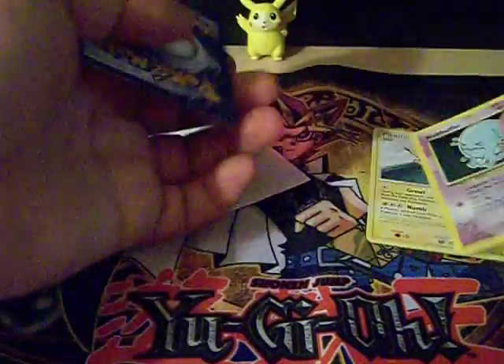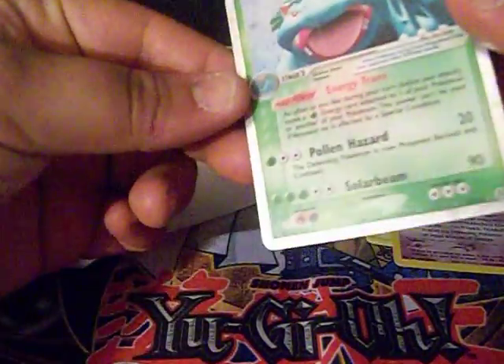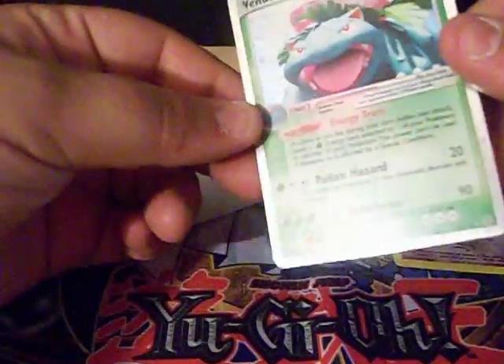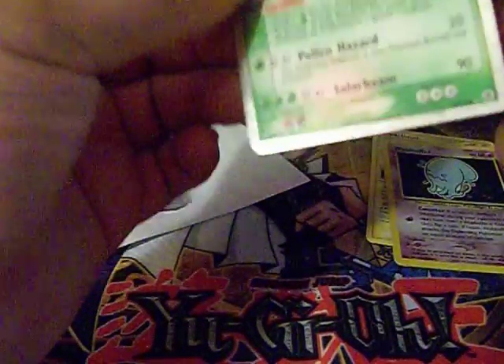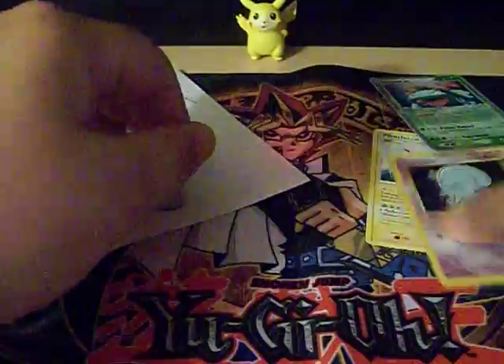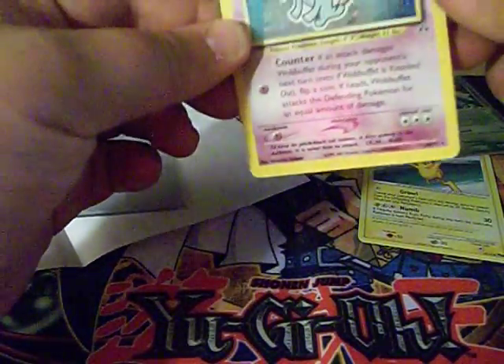We traded a few cards. Mainly what I wanted was this — it's a Venusaur EX. It looks to be mint — near mint. We'll go with mint. It's pretty good. So there's that, and I just asked him to toss this in with it.